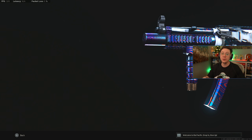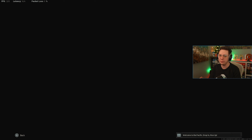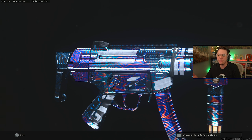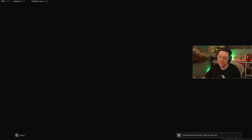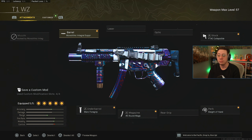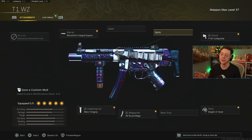The MW MP5 is still one of the top Modern Warfare weapons specifically — incredibly consistent despite receiving slight nerfs with the Pacific update. Same setup: Monolithic Integral Suppressor, which is a two-for-one attachment. Work Foregrip for better hip fire and control, 45-round mag, Sleight of Hand for more aggressive play, and definitely the FTAC Collapsible Stock for better movement speed — more important now than ever before.